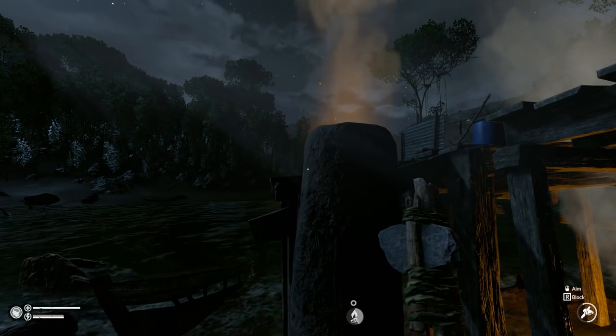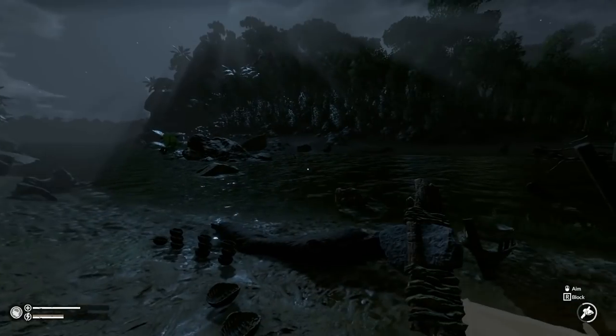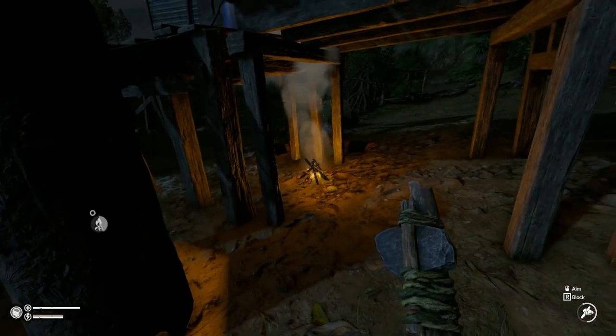Hey everybody, welcome back to Green Hell. It's about day nine and we're going to cover the forging side of things right now — making armor and making weapons — as far as what I've discovered.